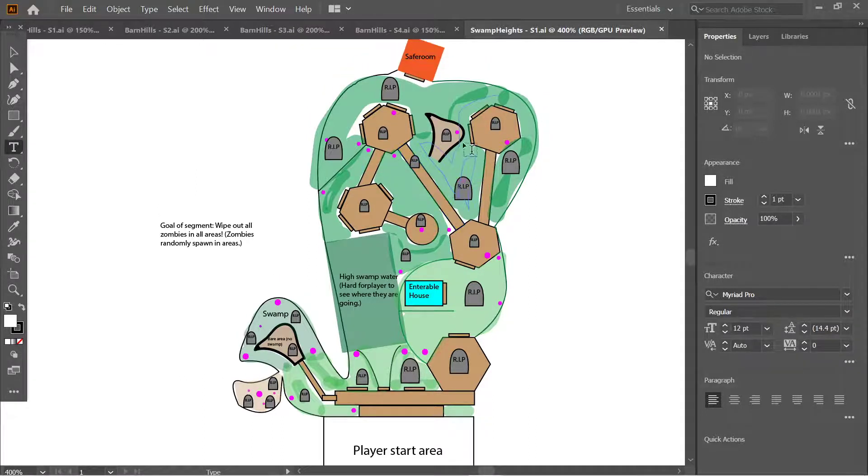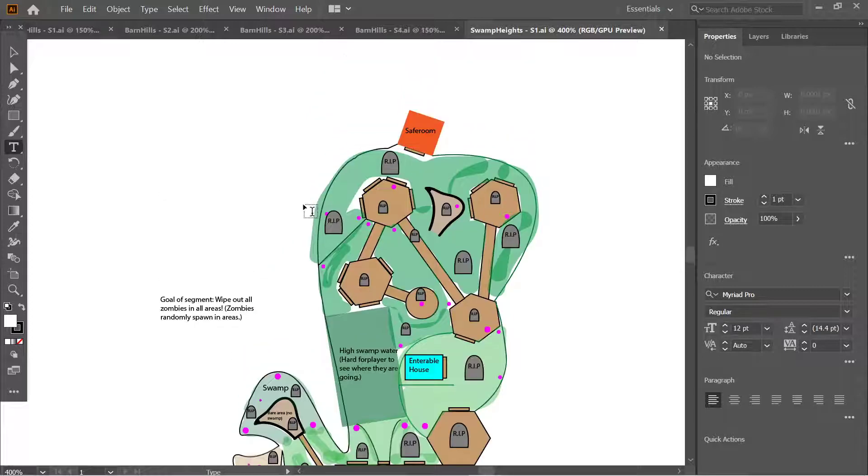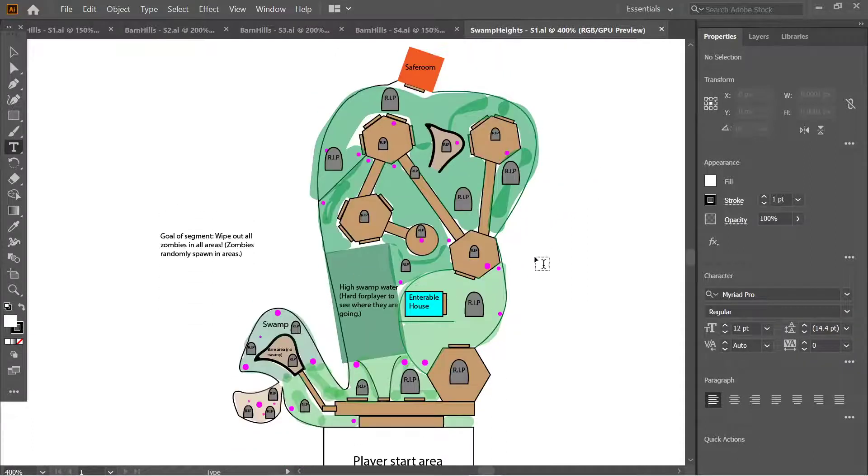However, there can be zombies or collectibles in the water that require players to enter it anyway. The goal of segment one is to wipe out all zombies in the area — the same kill-count mechanic as Barn Hills segment one. Overall, the four types of segment goals across the game are: kill a certain number of zombies, find a key to unlock the safe room, gather puzzle pieces, and complete the boss fight.